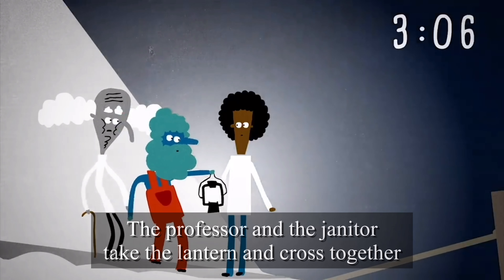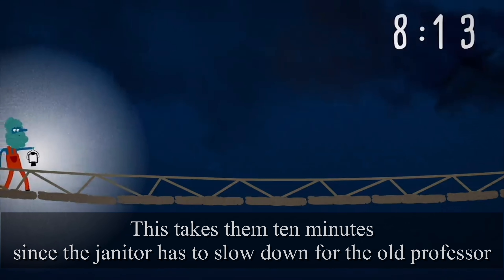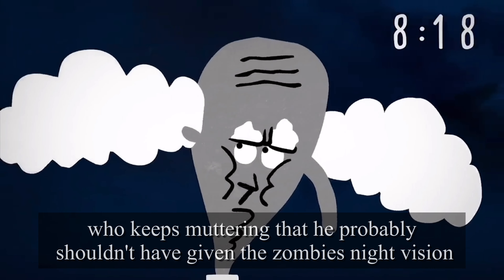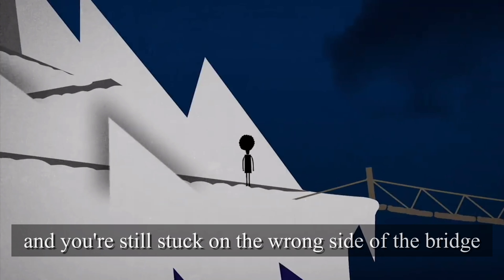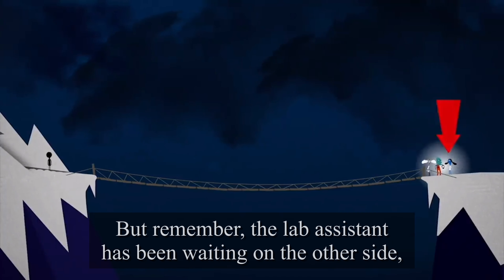Now comes the hard part. The professor and the janitor take the lantern and cross together. This takes ten minutes, since the janitor has to slow down for the old professor, who keeps muttering that he probably shouldn't have given the zombies night vision. By the time they are across, there are only four minutes left.